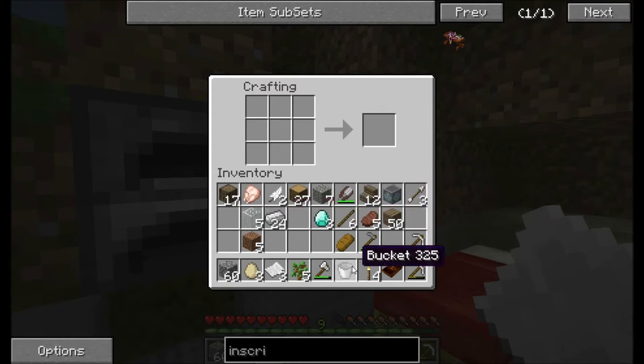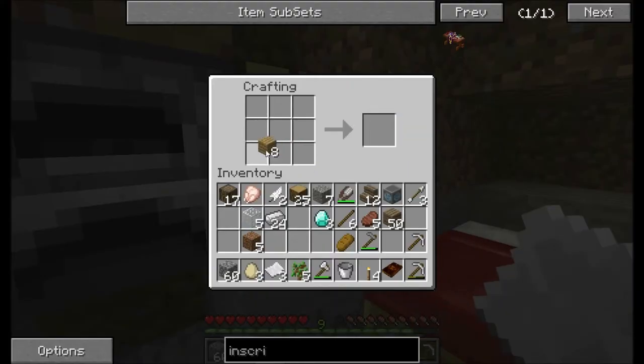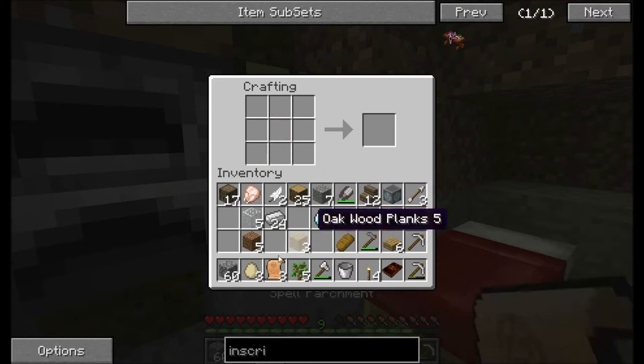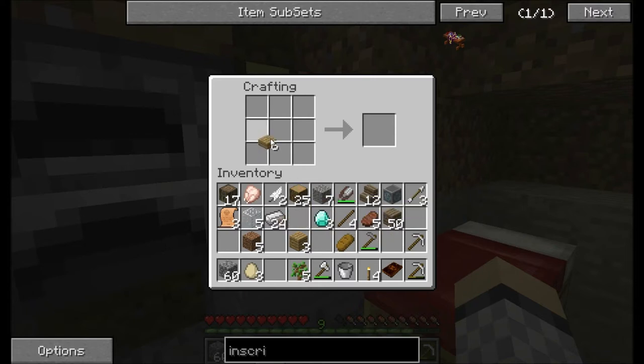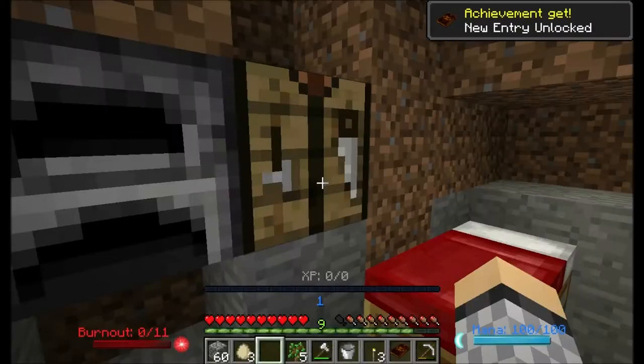And then we have an empty bucket there. Let's go ahead and make our inscription table. No more buttons — I had six in my inventory. These are spell parchments — that's how you make spell parchment. I'm pretty sure this is how we made it just a second ago, so I'm going to hope nothing changed since then. Yay, no Murphy's Law.